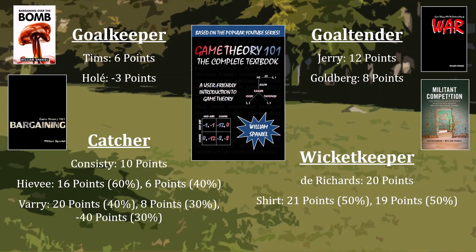Your hint for today might come as a surprise. You need to think about mixed strategies at a level of complication that I cover in Chapter 3 of Game Theory 101: The Complete Textbook.